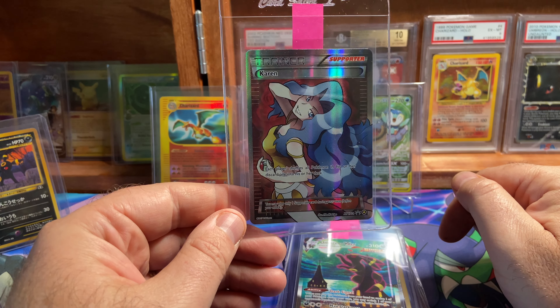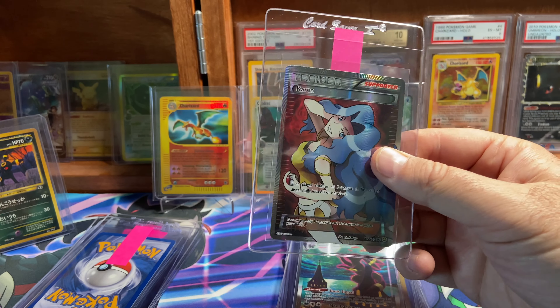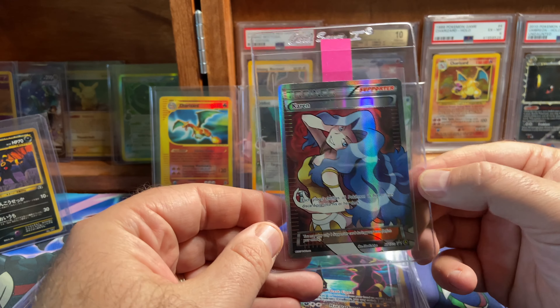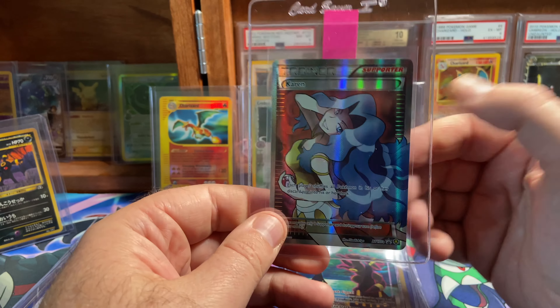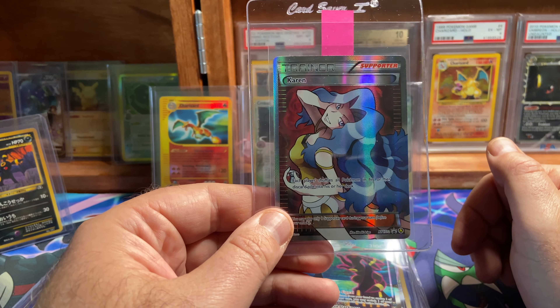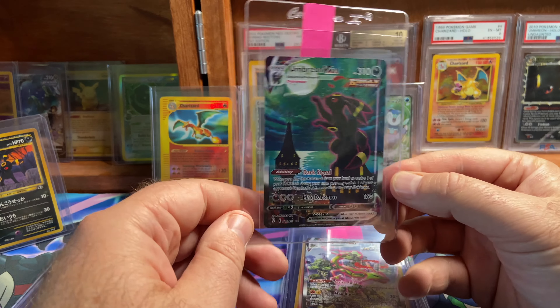Karen here — this is a Black Star promo. From what collection was this again? Hit me up in the comments if you remember. Oh, it's the Trainers XY series — the Premium Trainers XY collection. Not in perfect shape, a little bit of white showing. Hopefully an eight, maybe a nine if we're lucky.